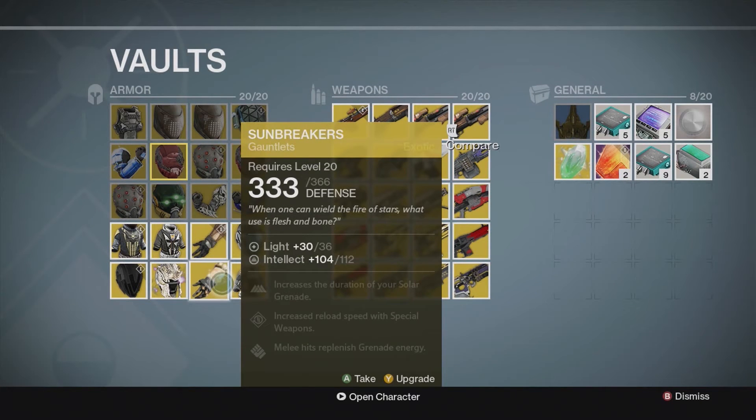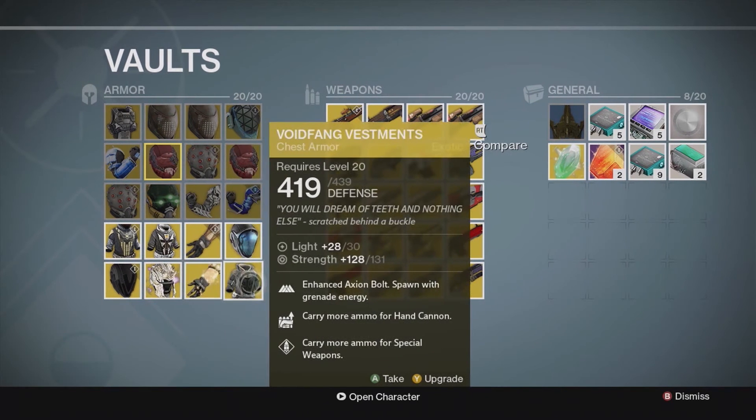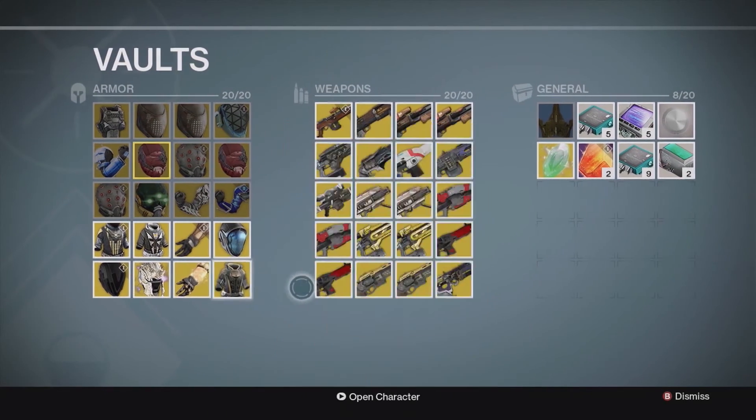Skull of Dire Ahamkara — tougher while using Nova Bomb, improves Energy Drain. I haven't tried this helmet yet but it should be okay, I don't use it much. Sunbreakers increase the duration of your Solar Grenade — I had an old one which I removed for an exotic shard, and I got this one from an engram. And the last is Void Fang Vestments — I bought this ages ago and there's no point upgrading it.